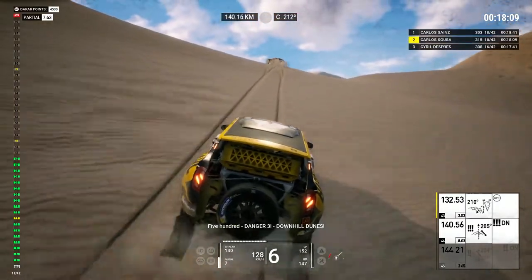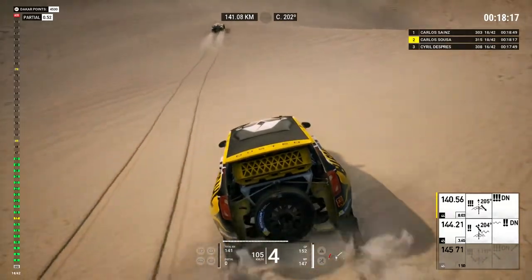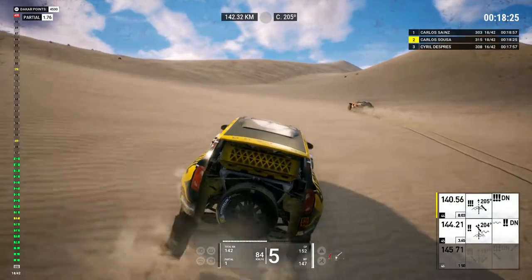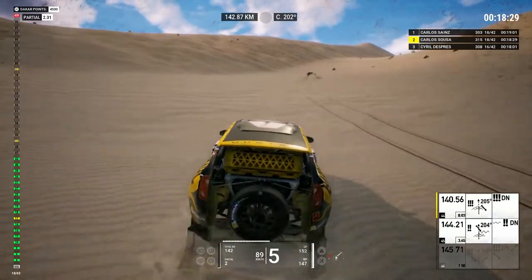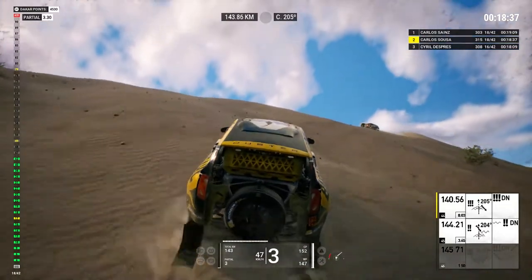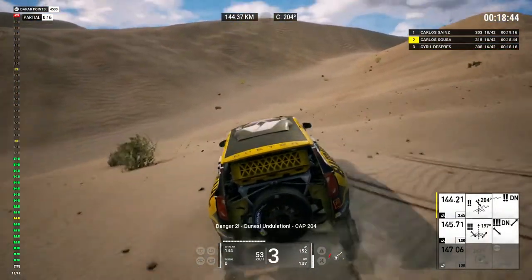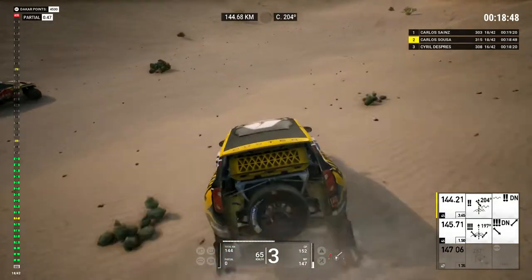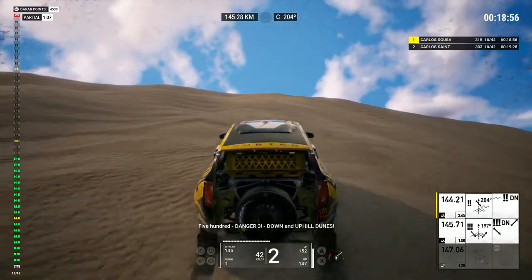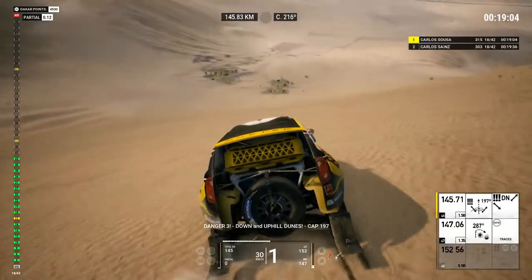Five hundred, danger three, downhill dunes. Danger three, downhill dunes, cap 205. Three Ks and a half, go straight ahead on cap 205. One K, danger two, dunes, undulation. Danger two, dunes, undulation, cap 204. Five hundred, danger three, down and uphill dunes. Danger three, down and uphill dunes, cap 197.